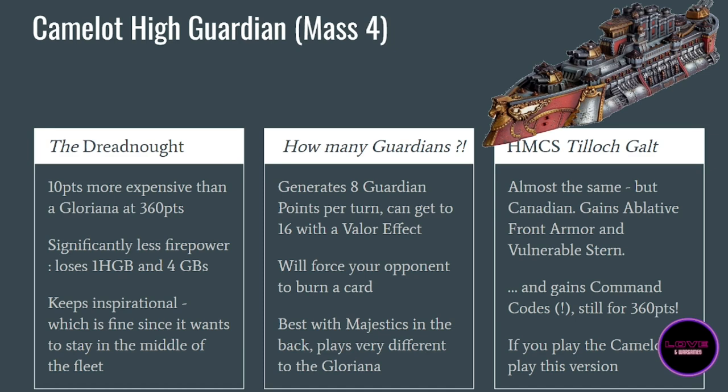You can make a Valor effect to turn those eight points into 16 guardian points. Your opponent will always try to intercept this and will burn cards to do so, because 16 guardian points means you are basically invulnerable for that turn. It will force your opponent to burn one or two cards, which is always very good. I would recommend giving the Camelot Majestic Gun Batteries, since it works well at extreme range. Keep it in the rear because it will attract a lot of firepower.